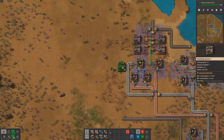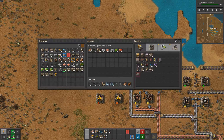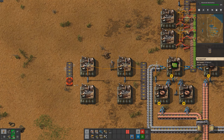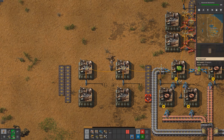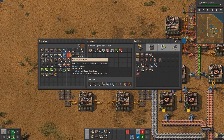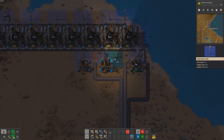As the researches are taking some time, we have already prepared the machines required for the Blue Science Packs. We have four assembling machines that will craft the Blue Science Packs, fed by four machines making advanced circuits. In addition, we have two chemical plants making sulfur and two assemblers making engine units. All these machines will work together to create the Blue Science Packs we need to progress further in the game.